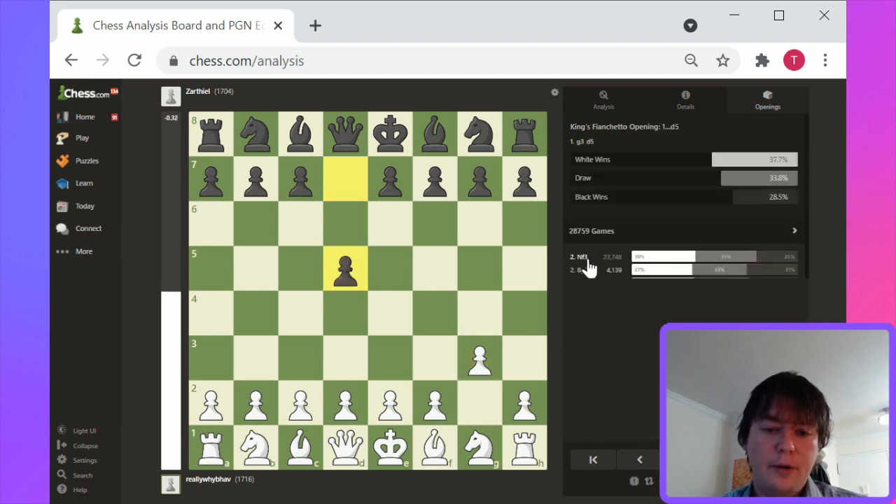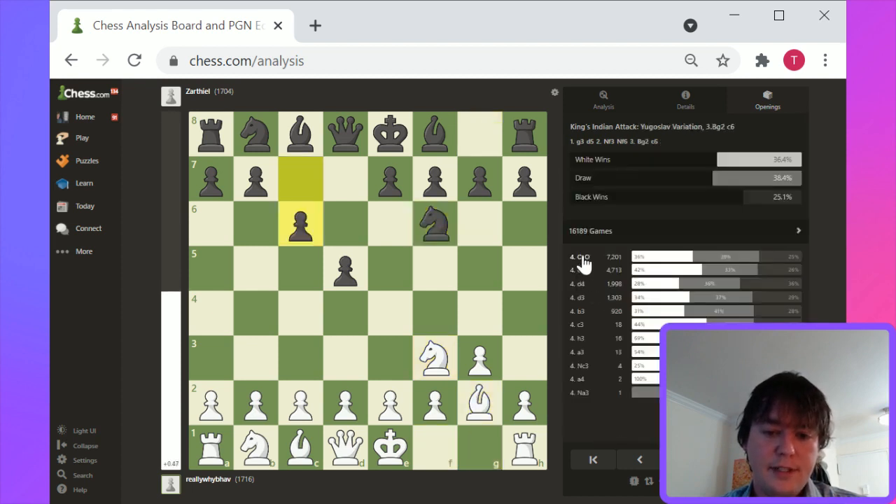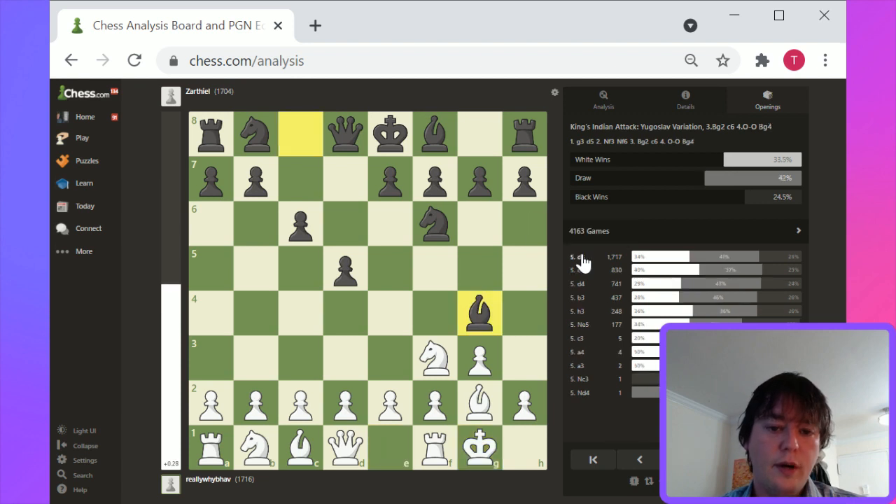Let's look at a more popular line here: Knight f3, Knight f6, Bishop g2, c6, castles, Bishop g4. And basically this transposes into an interesting Queen's Pawn game.